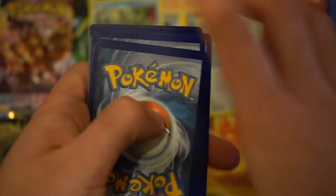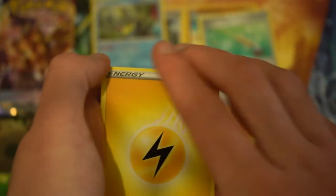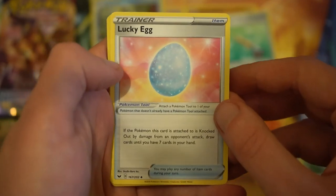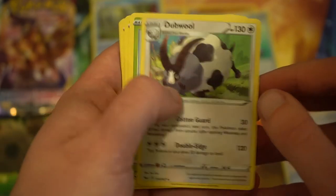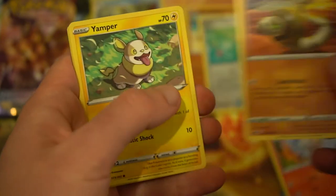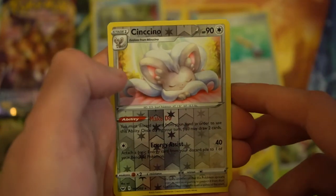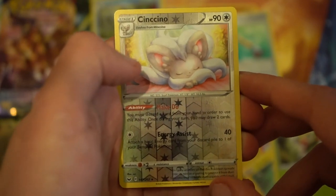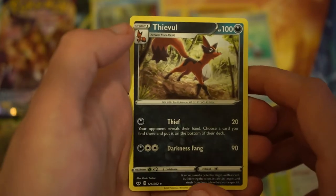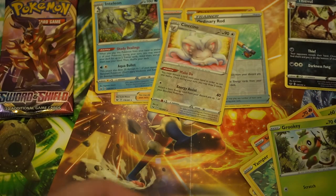One, two, three, four, guessing fire - oh, lightning, okay, not too bad. We've got a lightning energy, a Dracky, a Lucky Egg, a Double Cottonee, a Scorbunny, a Silicobra, another Yamper, a Grookey, a reverse holo Cinccino, and the final card is a rare Feebas. We'll pop that there.